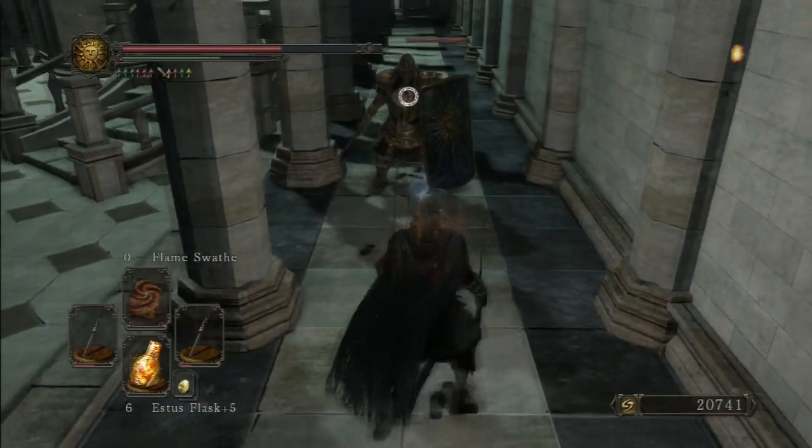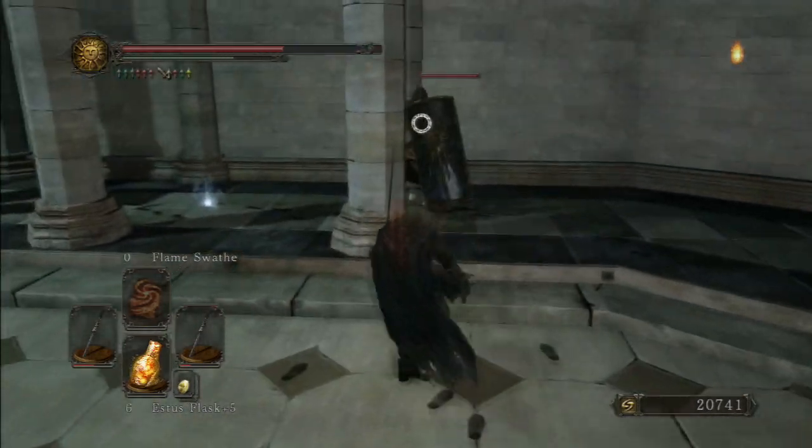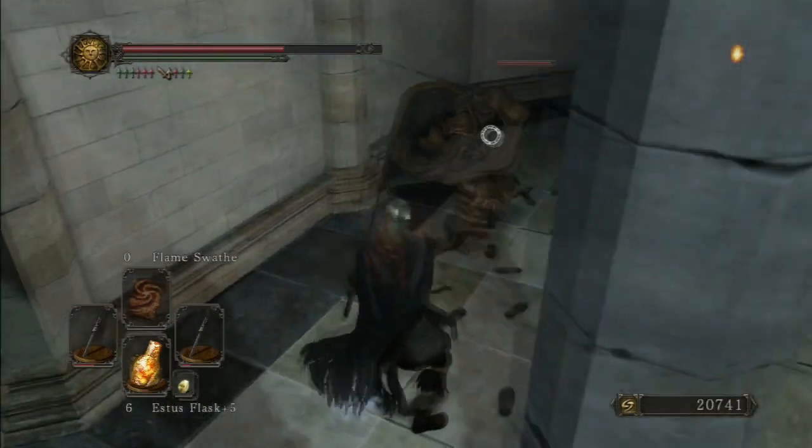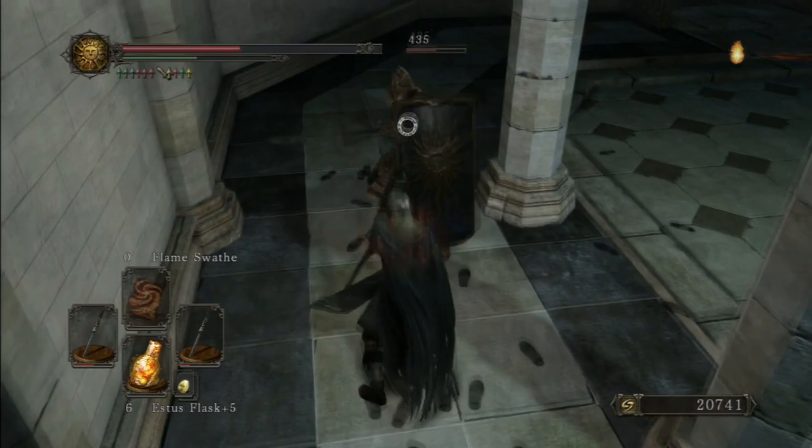One down. One is a lot easier to deal with than two. Hopefully we can learn something about them if we get a drop of their armor. And we have had a drop here — it is Syan's armor. So they're called Syans.